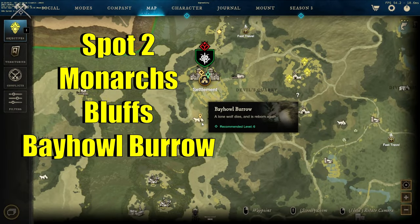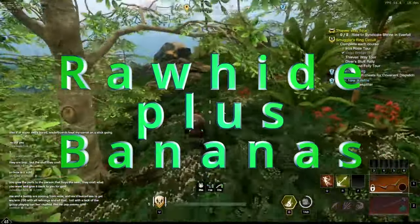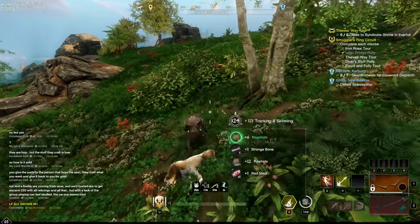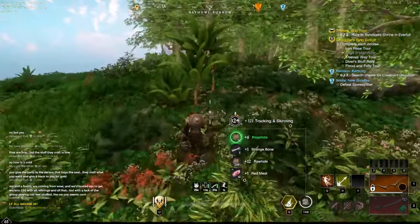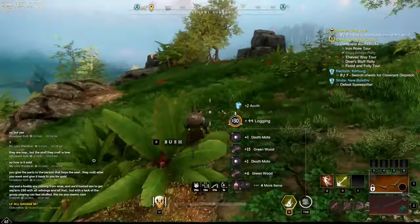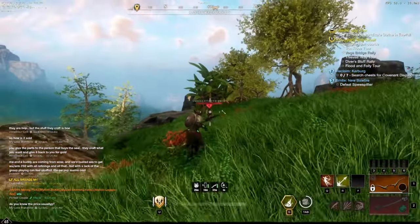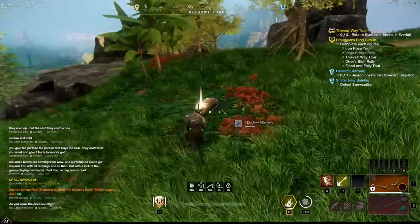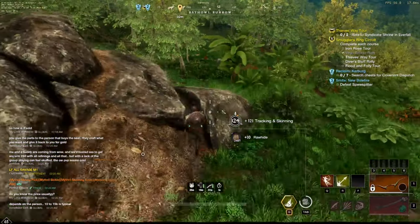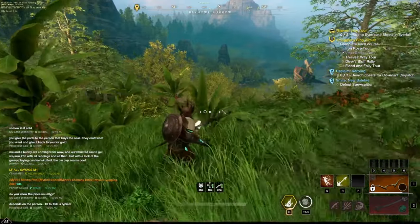Spot number two is in Monarch's Bluff, the Bayhow Burrow directly south of the settlement. It's another pretty low-level area. You can get rawhide plus tons of bananas in the meantime. Mob density is a little bit lower so you'll only probably get 2,000 to 3,000 per hour, but bananas are selling for 3 or 4 gold each. In two hours you can get about 6,000 rawhide and maybe 1,000 bananas, netting an extra 3,000 to 4,000 gold.